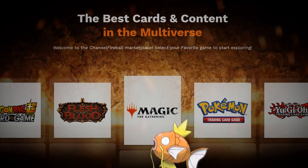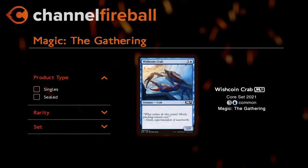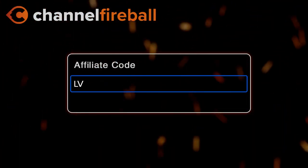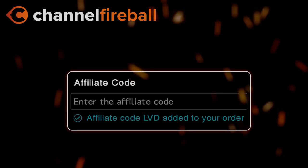Looking for Magic cards or Magic carbs? On the new CFB Marketplace you can buy sealed product and singles directly from local game stores. Support the channel by using the referral code LVD at checkout.